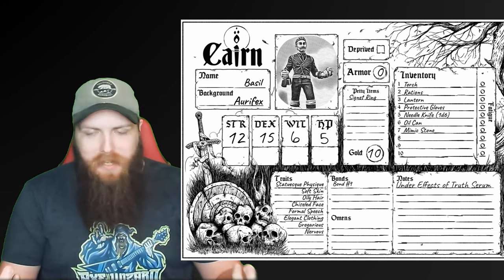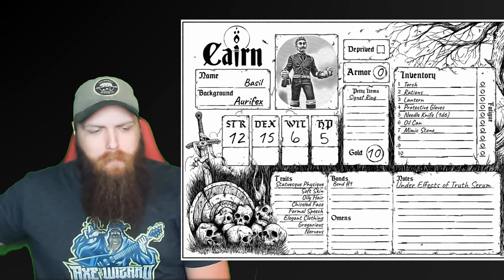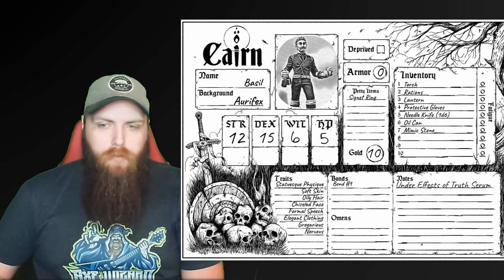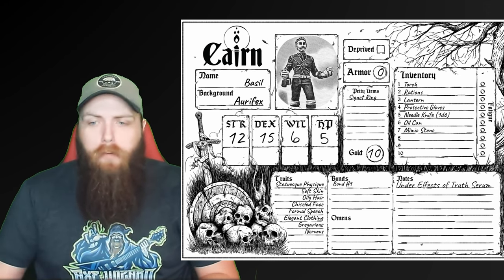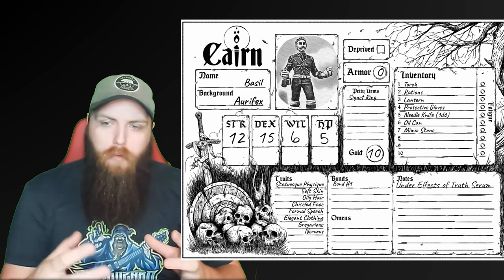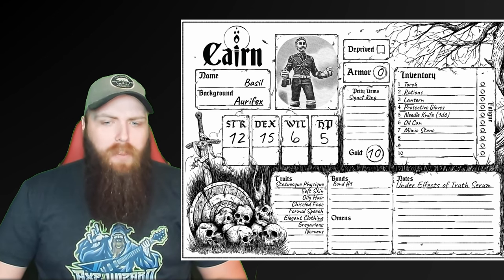Basil has protective gloves and a needle knife for protection, and you can have a lot of fun with that mimic stone. For his bond, maybe you're trying to work off the debt to the nobleman. Perhaps your experiment went wrong because you were trying to make the truth serum to sell and make money for him, or you were under contract — and since it failed so terribly, he told you not to come back until you can bring it to him. So maybe your quest is to recreate the truth serum and deliver it to fulfill your debt.